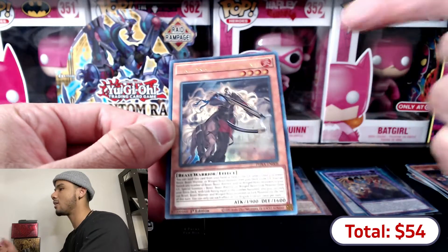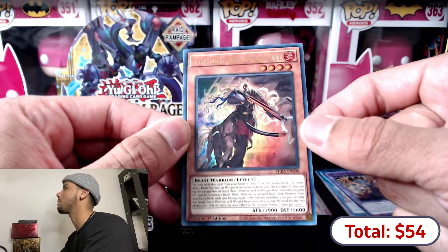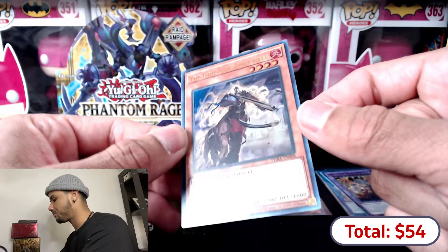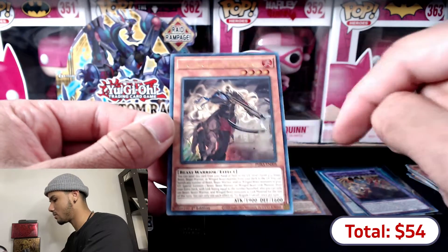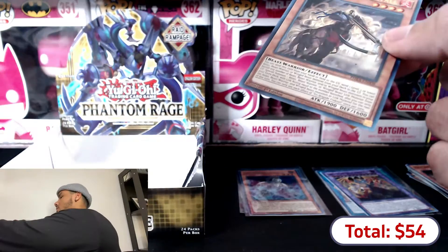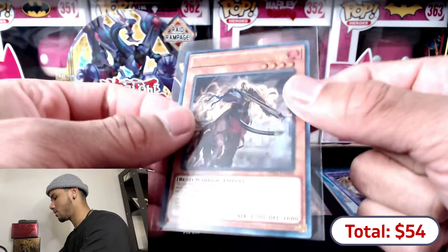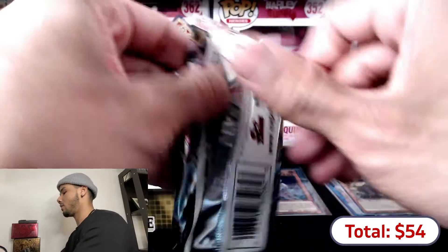I need one more Tri-Brigade for the ultra rare set and then I complete it, except for the starlights. This card is flawless — the centering is perfect from left to right, it looks amazing. This one is going straight to the binder.